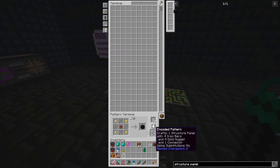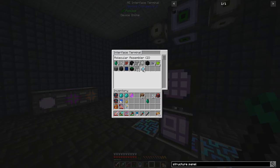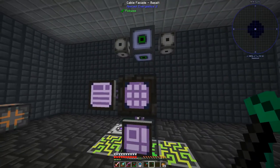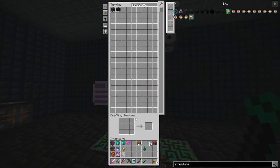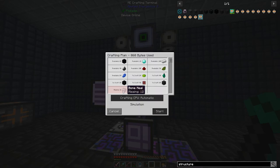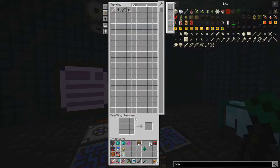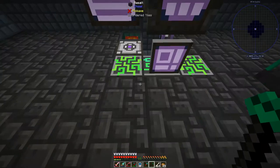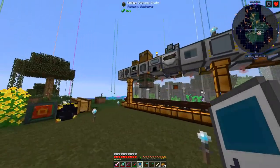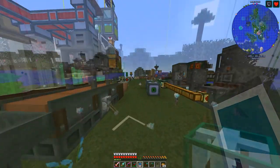We did start on the remote AE2 system today but remember that's 256,000 items we need to load into the matter condenser — it's going to take a while, so we'll probably finish the remote setup next episode. For the ore miner we need 24 structure frames and bone meal — I'll go to the pulverizer and make bone meal from bones. Let me get all that crafted up off camera.